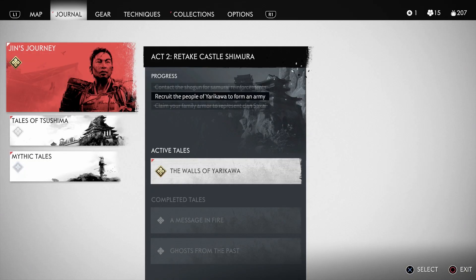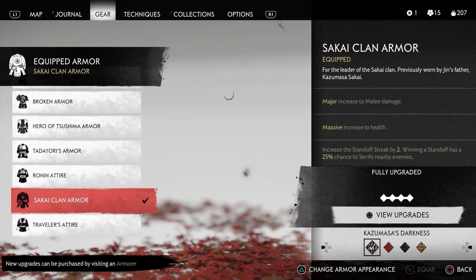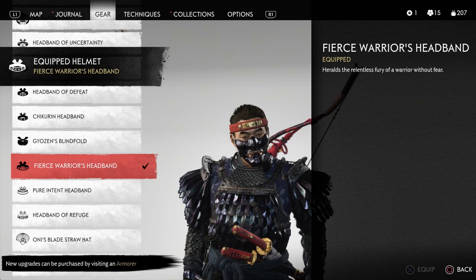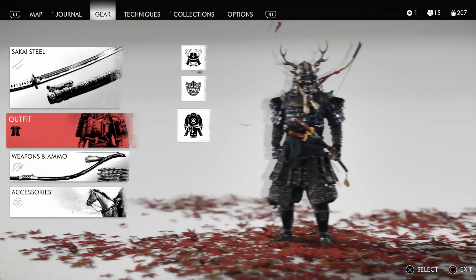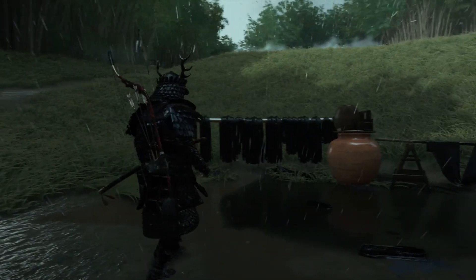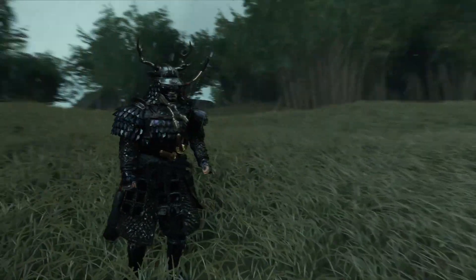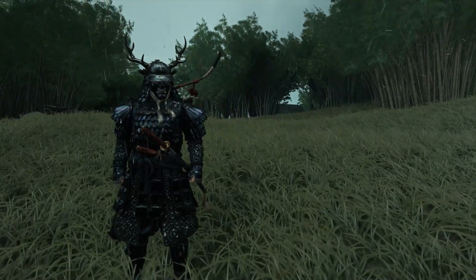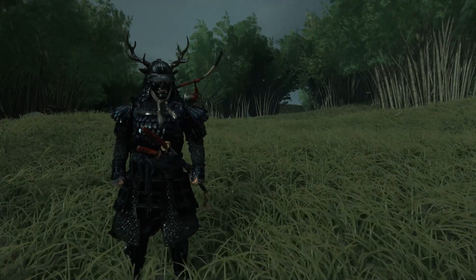So now that we're out here — look at him. He is a beast. Look at that — pretty dope looking. So anyway, that is how you get the trophy and where you find both merchants. The first one you find in act one, and I guess you can get them both in act two. But there you go.